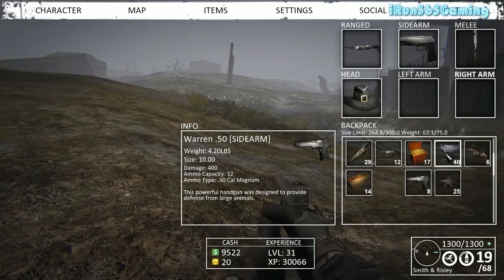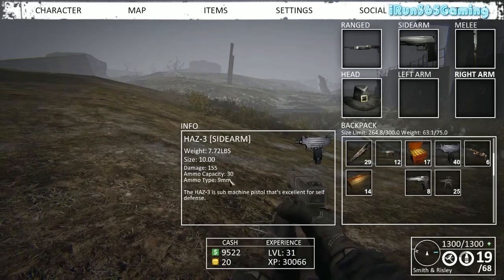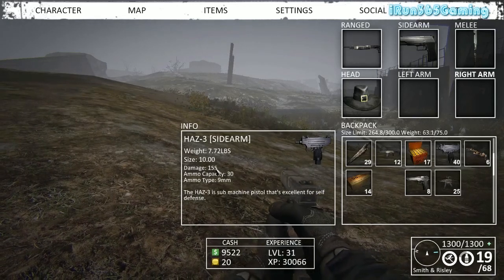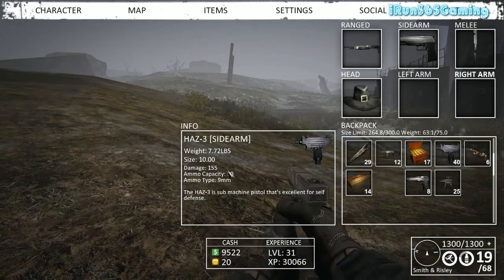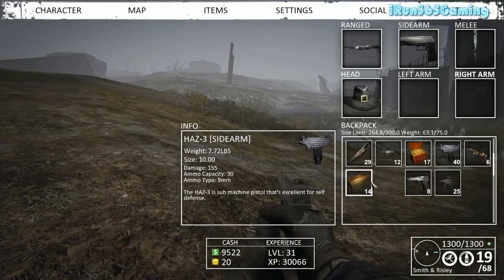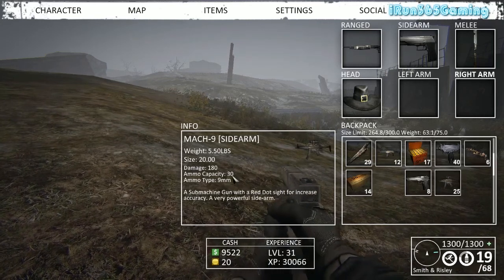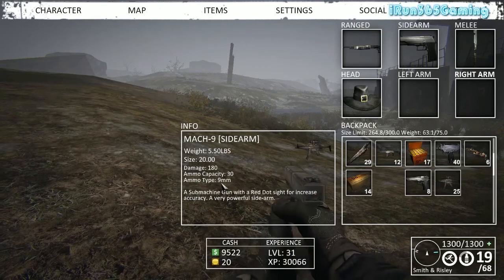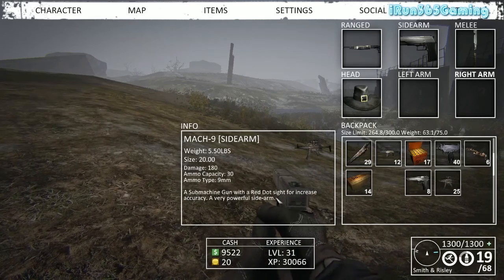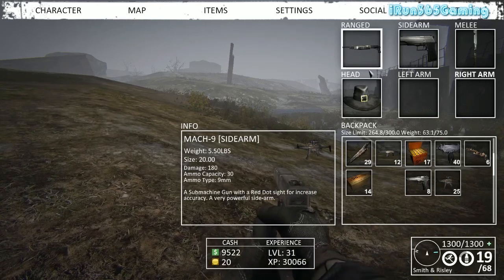Another sidearm is the HAS, or in other words an Uzi. It's nine millimeter with an ammo capacity of 30 but only does 155 points of damage. Because of the rapid fire it's pretty good for protecting yourself. Then we have the Mach 9 which does 180 damage, also has a capacity of 30, nine millimeter, rapid fire, and with the red dot scope it's one of the better ones for PvP among the range weapons we're covering right now.